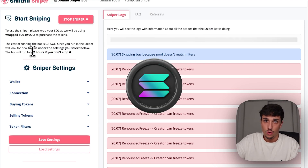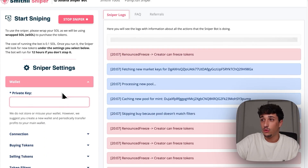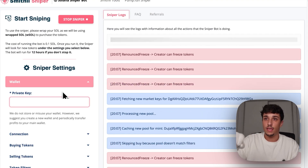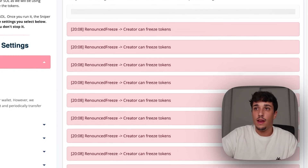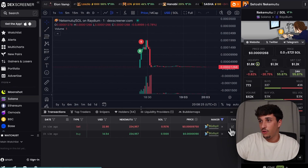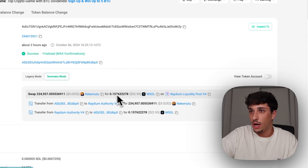We don't take any transaction fee, so all the profit you make and all the volume you generate will be for you. In here you just need to import your private key to use your wallet. This is completely safe as your private key is not stored in our backend — it stays on your front end. Once you import the private key, you need to fund it with wrapped SOL, which is used to buy, and also Solana to pay the transaction fees.